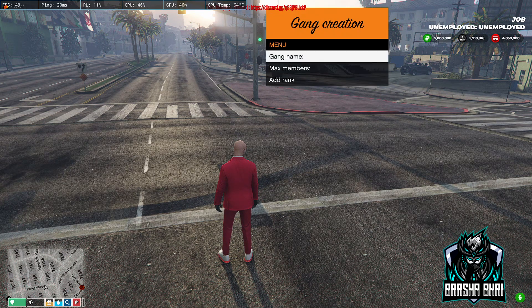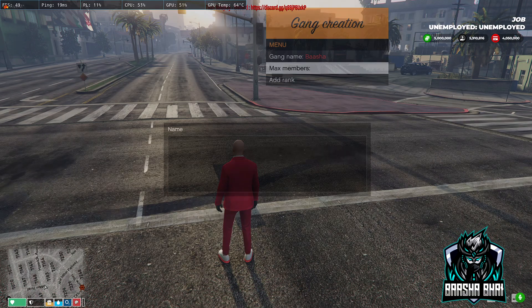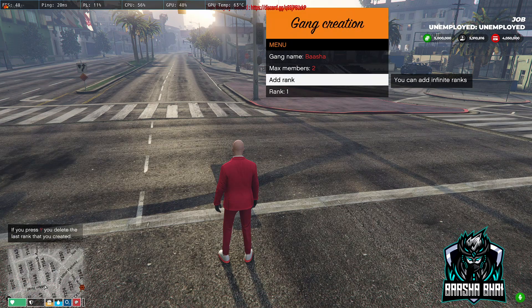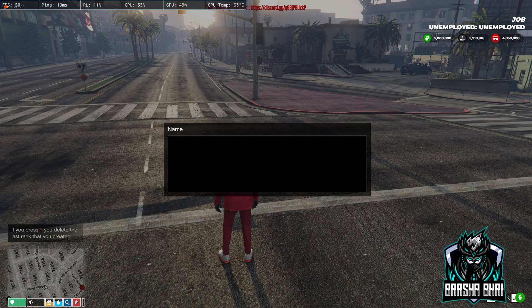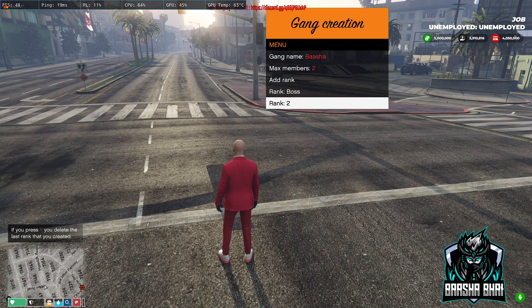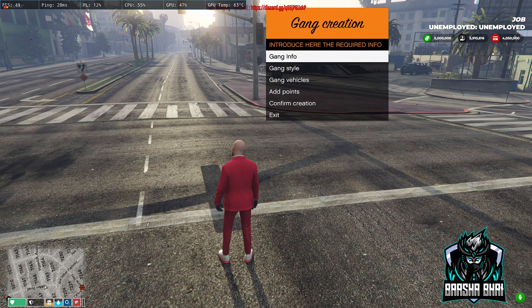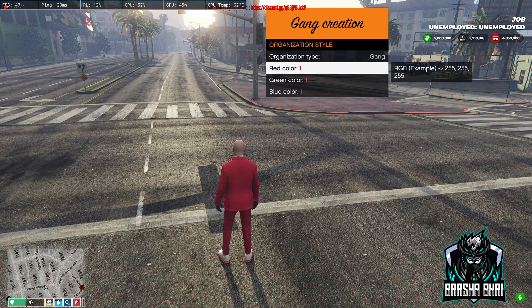I'm going to name it 'Basha'. Enter the gang name: Basha. Max members: 2. Enter. Add rank — first rank and second rank. I'm going to add two ranks. First rank name: 'Boss', and second rank: 'Right Hand'. Enter, then backspace. Now set the gang style — that means the gang color.